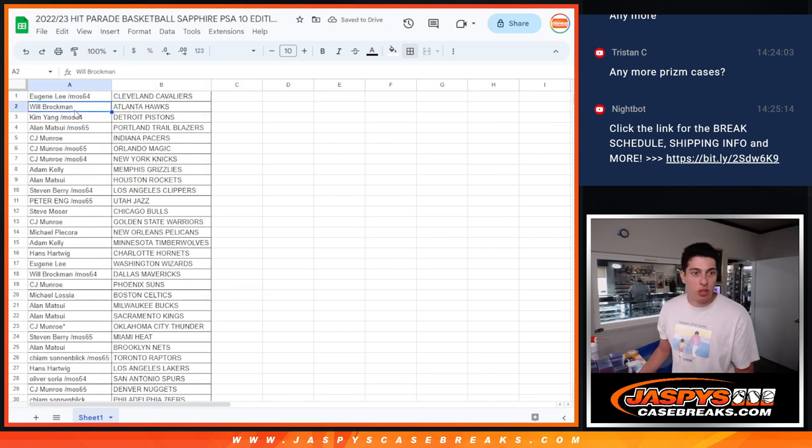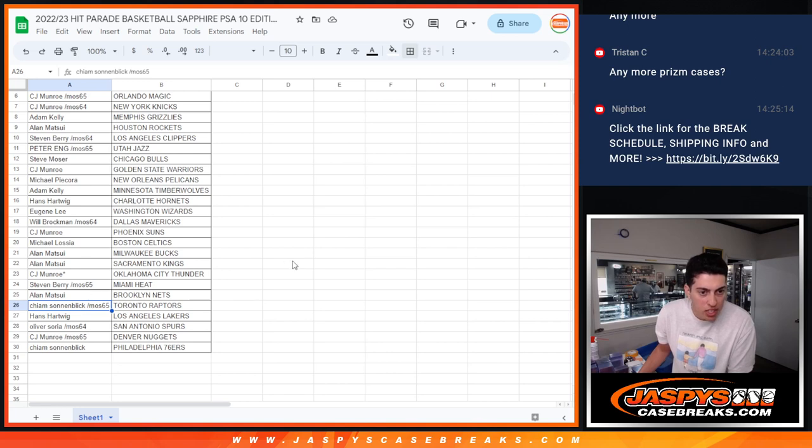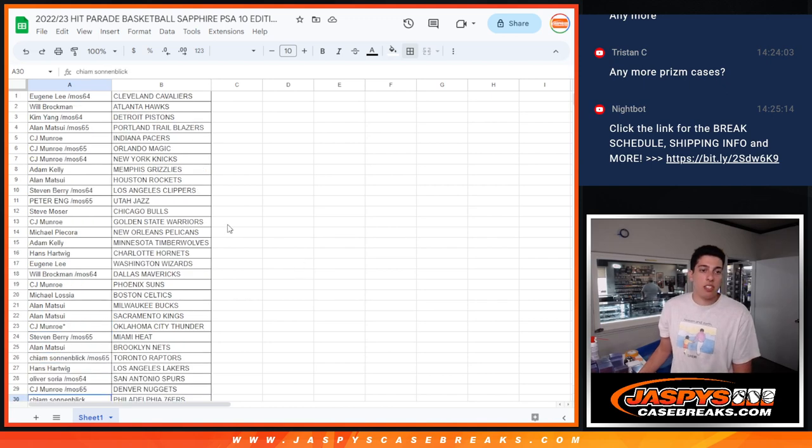All right, so we got Eugene with the Cavs, Will with the Hawks, Kim with the Pistons, Alan with the Blazers, CJ with the Pacers and Magic and Knicks, Adam with the Grizzlies, Alan with the Rockets, Steven with the Clippers, Peter with the Jazz, Steve with the Bulls, CJ with the Warriors, Michael with the Pelicans, Adam with the Timberwolves, Hans with the Hornets, Eugene with the Wizards, Will with the Mavericks, CJ with the Suns, Michael with the Celtics, Alan with the Bucks and Kings, CJ with the last spot, Mojo has the Thunder, Steven with the Heat, Alan with the Nets, Haim with the Raptors, Hans with the Lakers, Oliver with the Spurs, CJ with the Nuggets, and Haim with the Sixers.